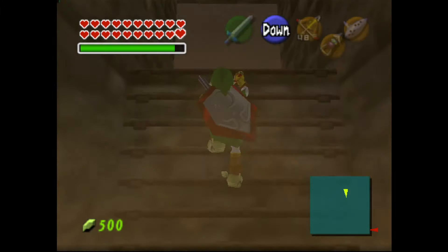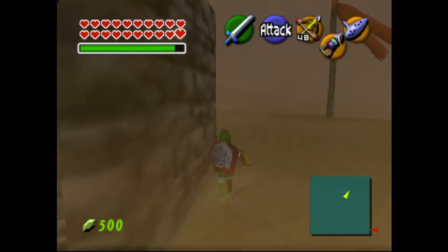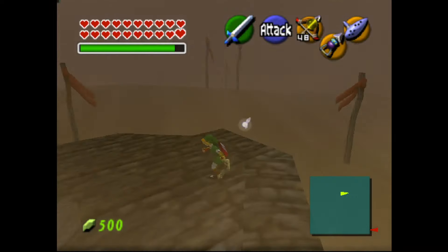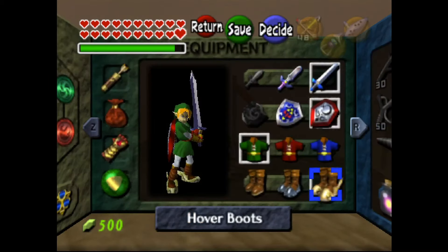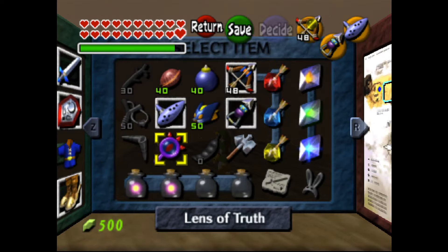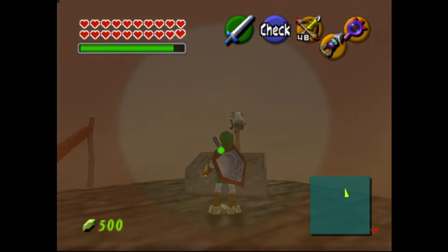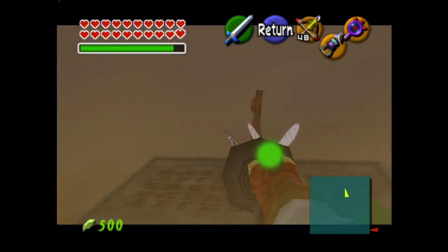There is a ghost on top of this building. So there's definitely been some death around here, because legend has it ghosts haunt the places that they need to make peace with. If we open up the menu and go into the Eye of Truth — what is this ghost doing? Why is he here? And what does this say in Hylian?